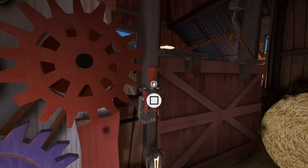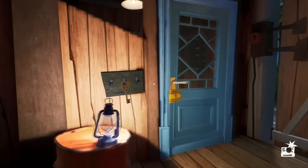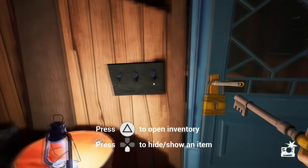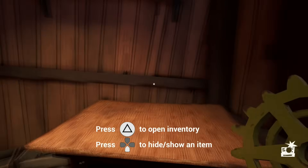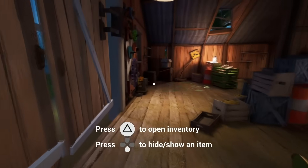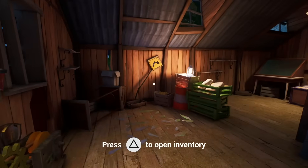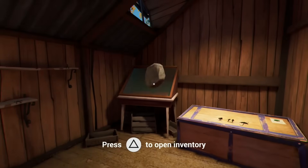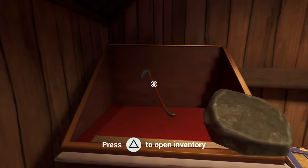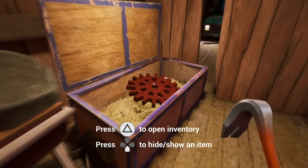Once the game starts, you can skip the cutscenes by pressing the cross button. Right at the beginning, interact with the switch by pressing the square button. Now go left, pick up the key, open the door with the R1 button, go inside and pick up the gear. Now turn around and put the gear into the mechanism to your left. Then turn right, pick up a stone and throw it to break the glass to get the crowbar. Pick up the crowbar and open the crate to your right.